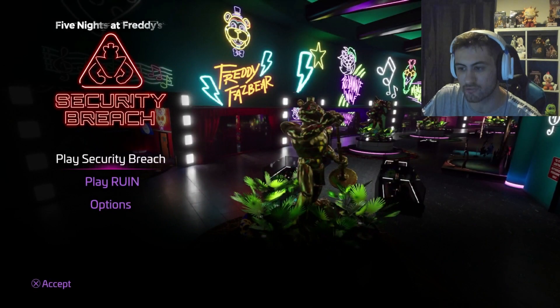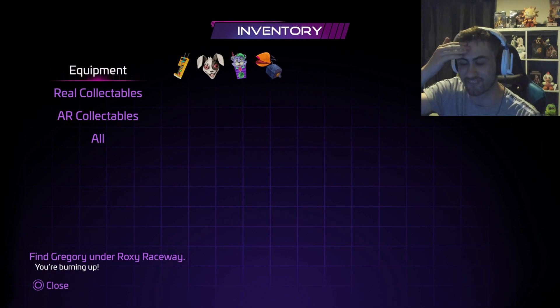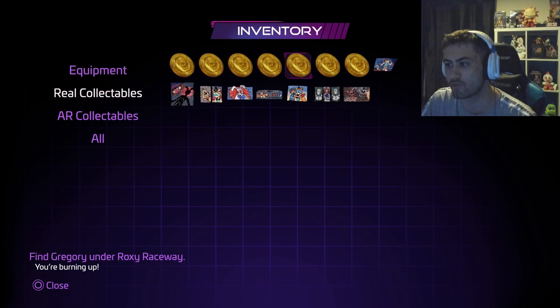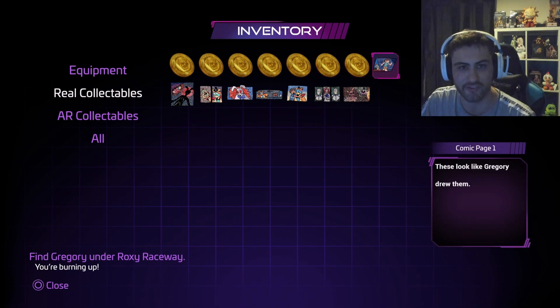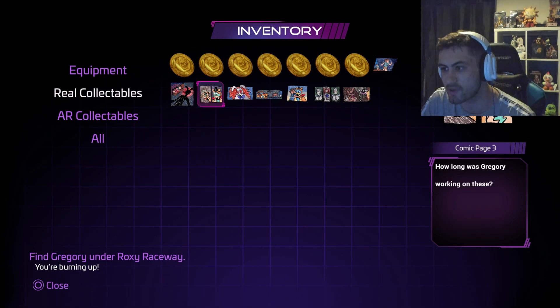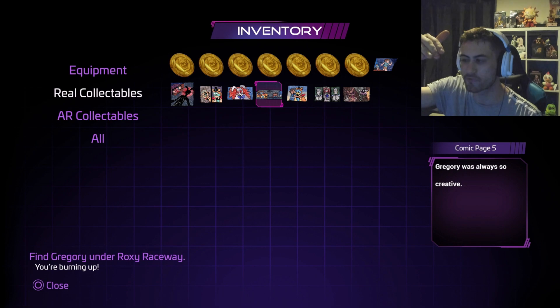I've 100% completed Security Breach Ruin. I think I've actually got all the collectibles — let me show them off. Here's all the equipment you can get within Ruin. The voice box here is a bit cartoony because it's been ripped from Security Breach — it's the exact same logo as when Gregory picks up real collectibles. You can get a total of seven Faz tokens. This is why Princess Quest is the canon ending — these are all comic book strips which Gregory has been drawing. They're in prize boxes — it's like a fantasy he was drawing.